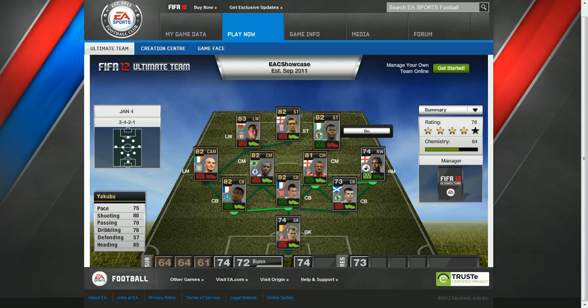Then up front we have Yakubu. His pace is 75, shooting 88, passing 78, dribbling 78, defending 57 and heading 85.